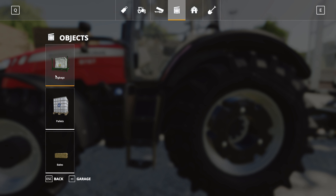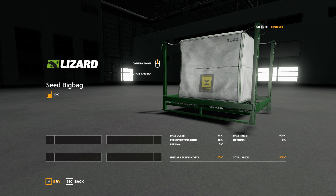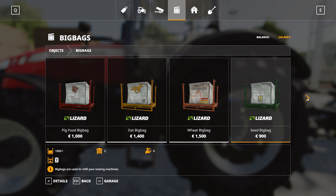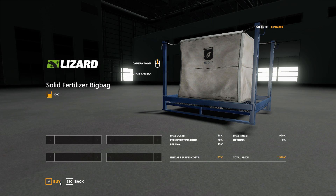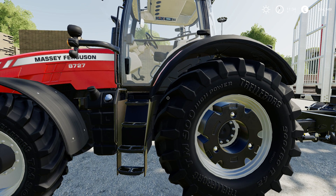I wanted to do this — big bags. Seed. Fertilizer — over here. Details. Buy. Buy. Okay, I don't think I'm going to buy any more of that now. I don't really think I'm going to need that much.